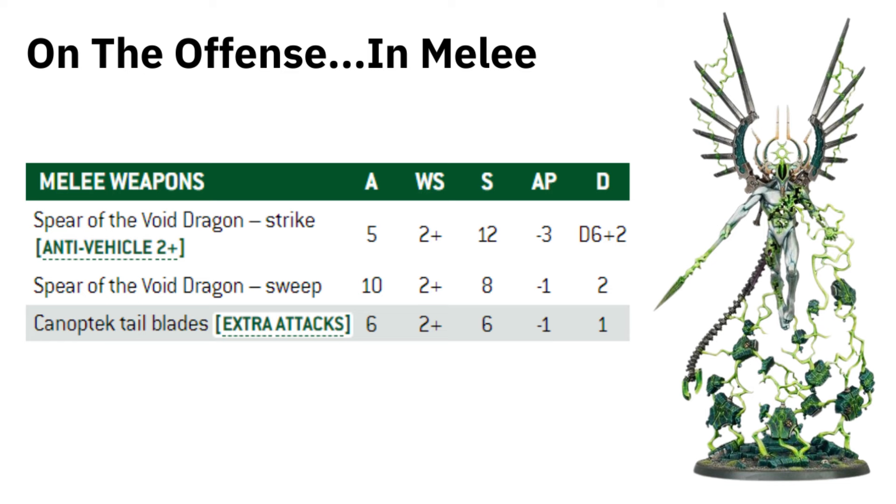The Void Dragon has two melee profiles — again Strike and Sweep. The Spear of the Void Dragon in melee retains Anti-Vehicle 2+, and you're still Strength 12, doing a lot of work. Compared to the Nightbringer, it's one less attack, two less Strength, one less AP, but the damage is the same. Against a vehicle it's just a 2+ to wound — hitting on 2s, wounding on 2s. Whereas the Nightbringer at Strength 14 going against a Toughness 13 vehicle would still need 3s to wound.